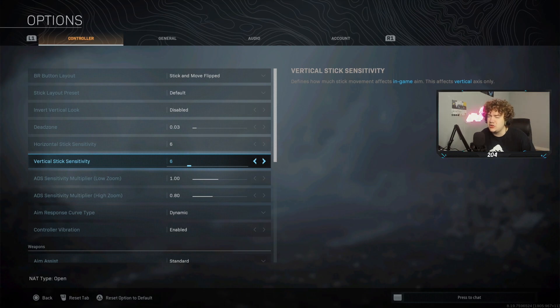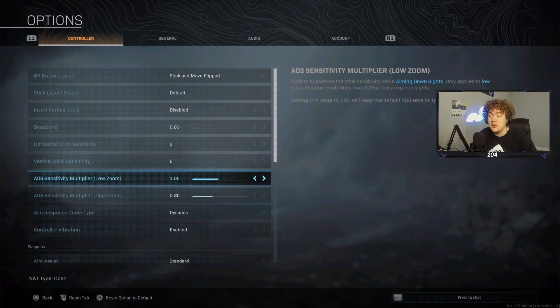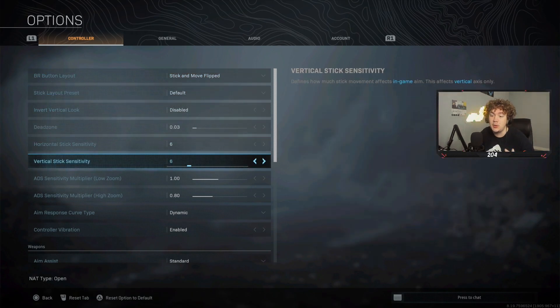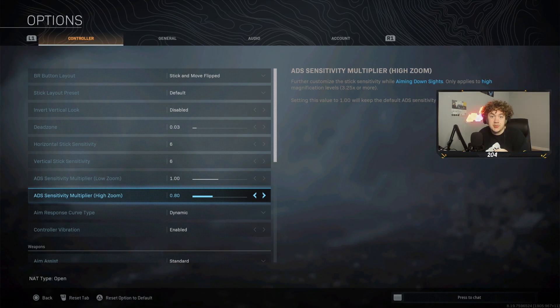For horizontal and vertical sensitivity I use 6.6 — I used to use 7.5 with a 0.75 low zoom ADS, but it was too slow in close-range gunfights when I needed to switch targets quickly, so I brought it back up to 1.0 ADS low zoom. For high zoom — sniper scopes — I use 0.8. You don't want it too high at range or your aim will fly around; 0.8 lets you make fine adjustments for headshots. 0.75 isn't bad either.